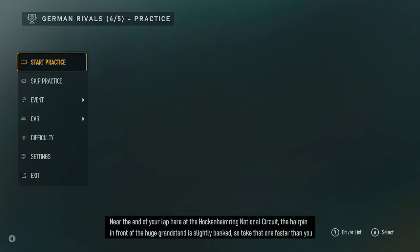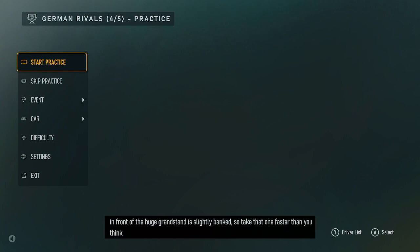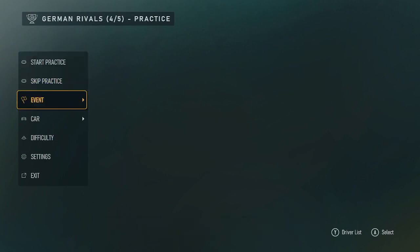Near the end of your lap here at the Hockenheimring National Circuit, the hairpin in front of the huge grandstand is slightly banked, so take that one faster than you think. German Rivals 4-5. Skip. Exit.